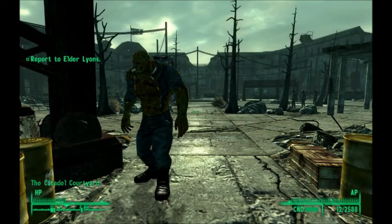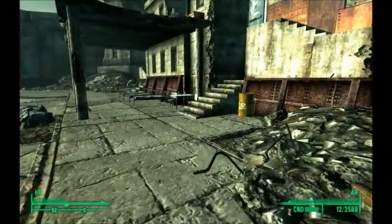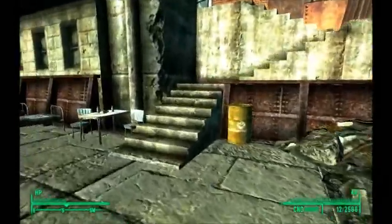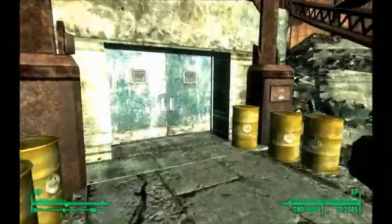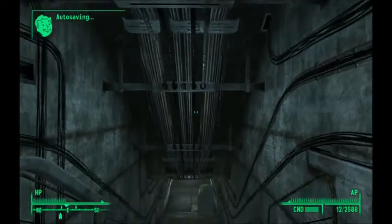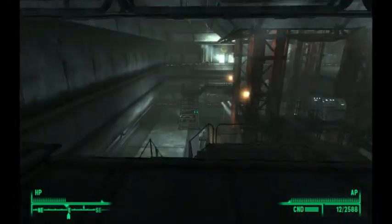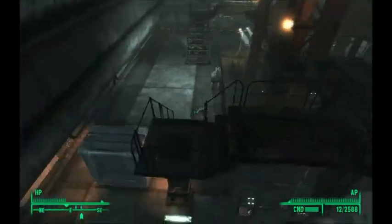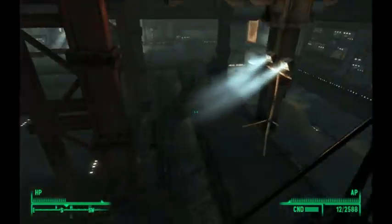What is good people, it's Skip back with some more Fallout 3 Broken Steel. I'm not supposed to go outside just yet. In the last video we took down some Enclave. My health is a little bit below half, so what we're doing now is trying to find Elder Lyons.